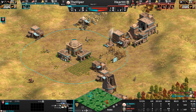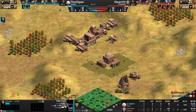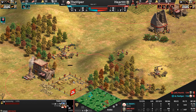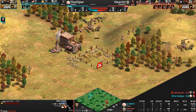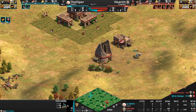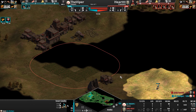Heart's base is not walled off at all — no stone walls for the Cumans. He's built an extra Town Center, which is not exactly what you need for getting up to Castle Age; that requires food and gold. The Viper has a scout to the north, a spearman and archer to the east, and two archers to the west.